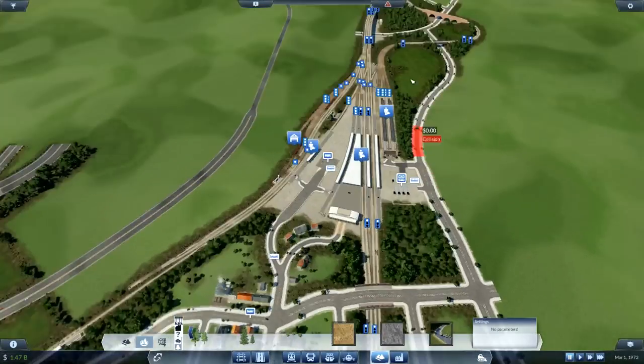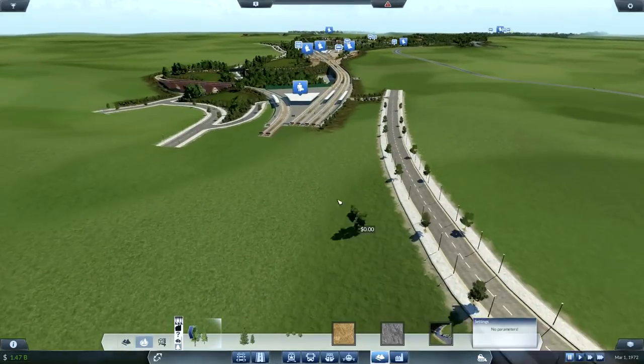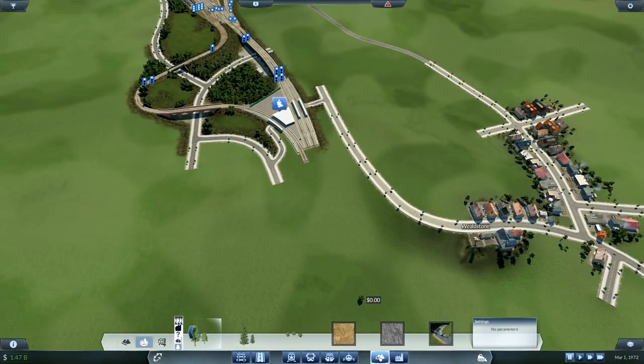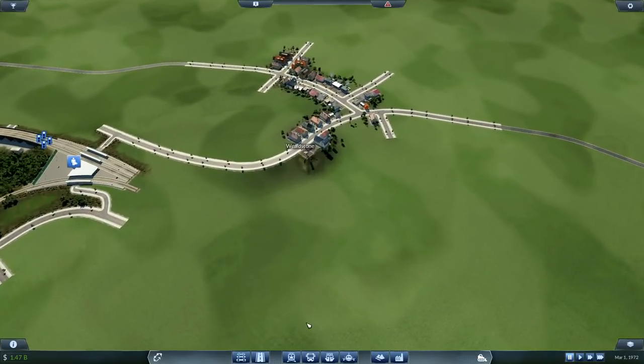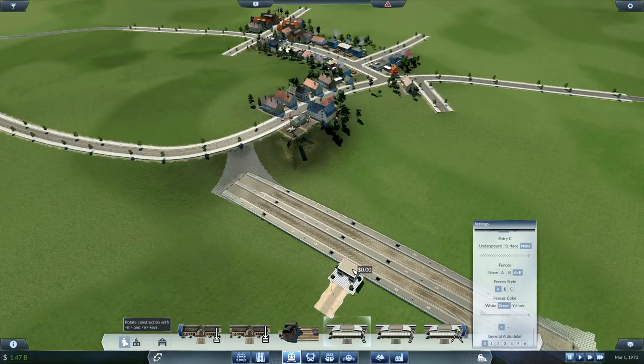I didn't like that sudden elevation change, but we have to get up here anyway. It doesn't really matter - I don't know what the real track's like, whether it goes up like that. Obviously everything's shrunk down for us, so elevations would be slightly more aggressive than in real life because we don't have the room - we have to make do. Still looks good - beautiful. We have Kings Langley connected, and some of our Overground connected.